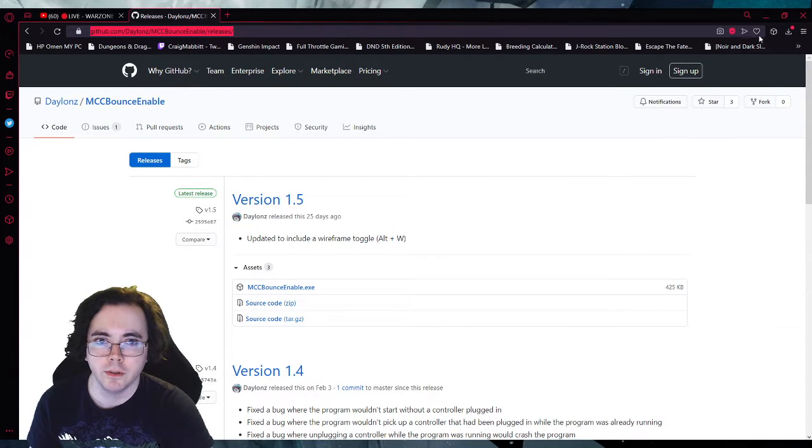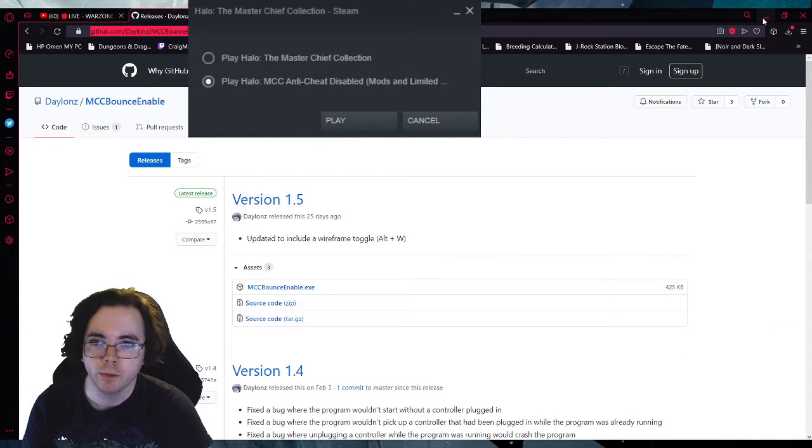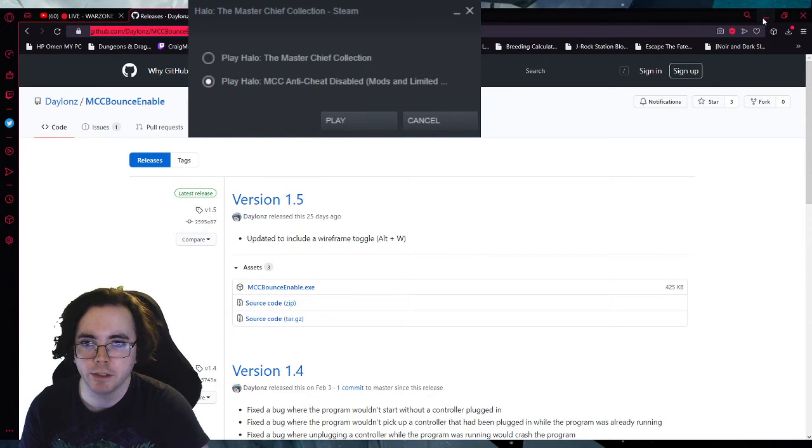After you download it, you have to load Master Chief Collection with Easy Anti-Cheat disabled. In Steam, it should show these two options when you load it up, and you have to select the bottom one.